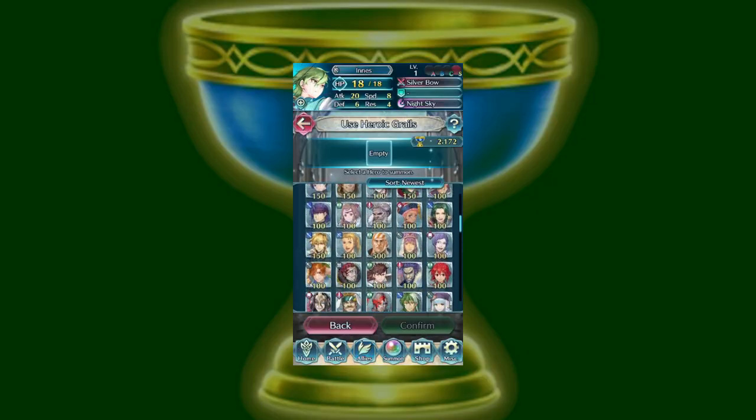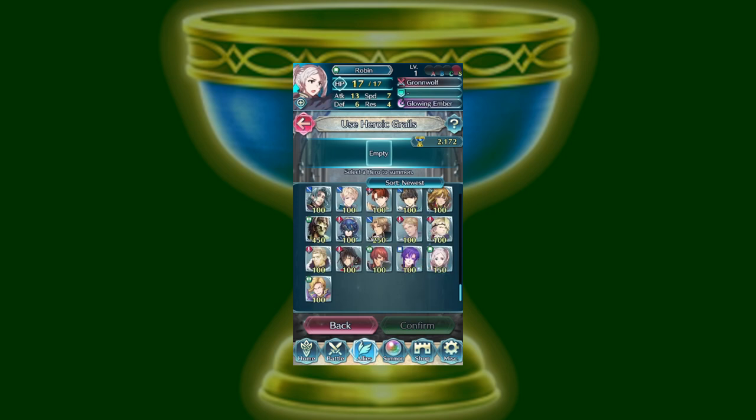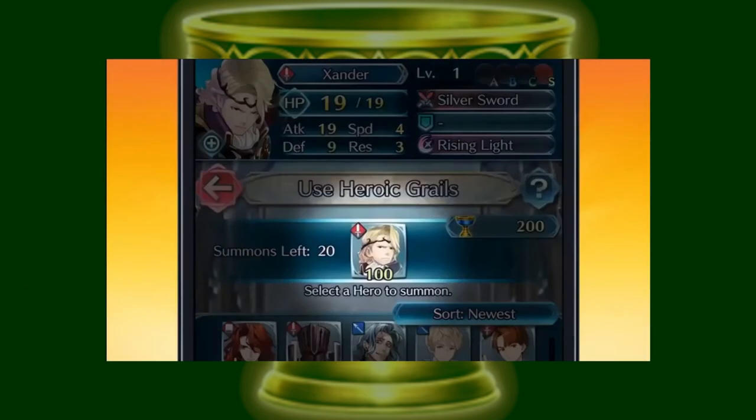Heroic Grails are a form of currency used to purchase new copies of old Grand Hero Battle or Tempest Trial reward units a few months after their debut. Grails are most often earned from Aether Raids and Forging Bonds events, so if you need more, those are the game modes where you need to focus. Each hero starts being worth 100 Grails, but increases in cost by 50 each time you buy another copy, to a maximum of 500 Grails per copy.